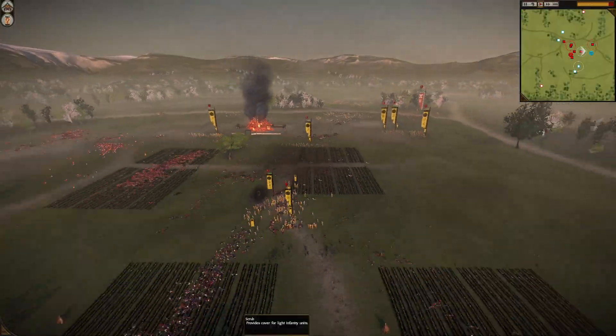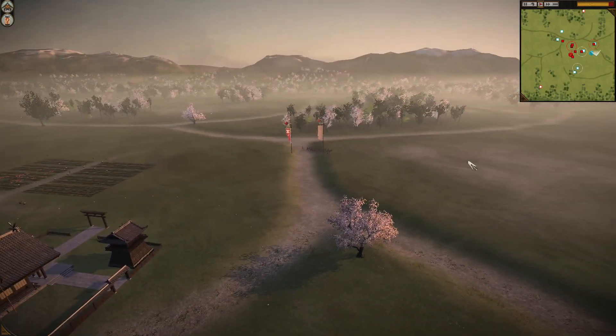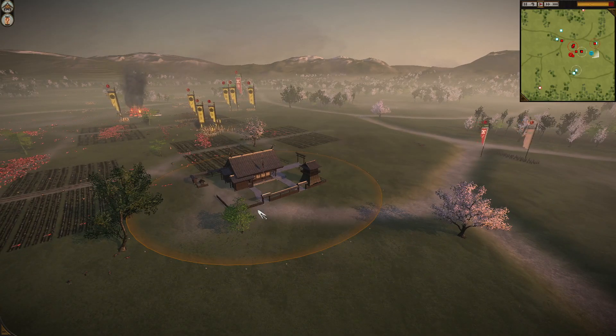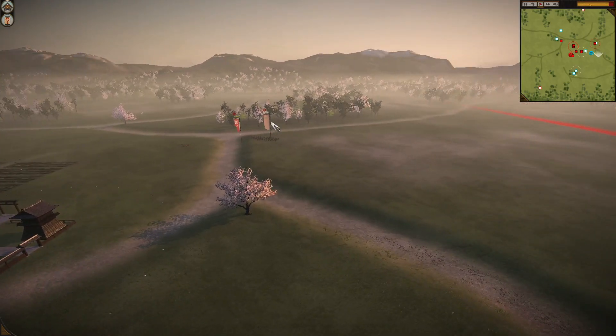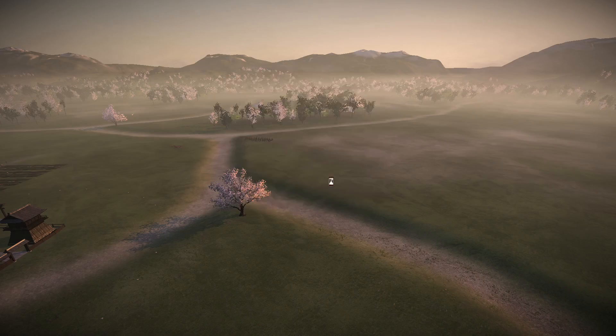They should have thrown their explosives and then gone into combat — they might have routed that unit straight away. There are more ninja monks, naginata warrior monks arriving, and another Hanzo Shadow that can also throw explosives. But we are slowly routing everything — we've routed everything over there, routed the Hanzo Shadows, and I think that is it. There's one unit still routing properly — and there we go: a costly victory. What a battle.